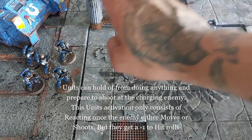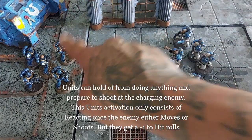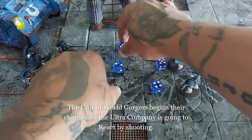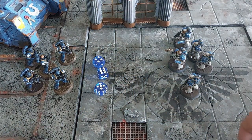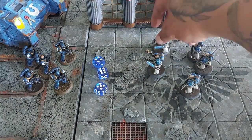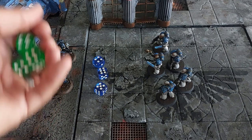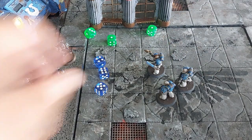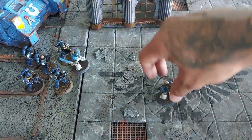Now on to overwatch. This unit of the ultra company is on overwatch, which means they hold from doing anything and prepare to shoot at the charging enemy. Their activation only consists of reacting once the enemy either moves or shoots, but they have a minus one to hit — needing a four-plus. They shoot and three hits get through. The World Gorgeous must defend against this overwatch shot with three dice. One defends but two are shot and removed from play. After removal, they simply continue with their charge as it was their activation.